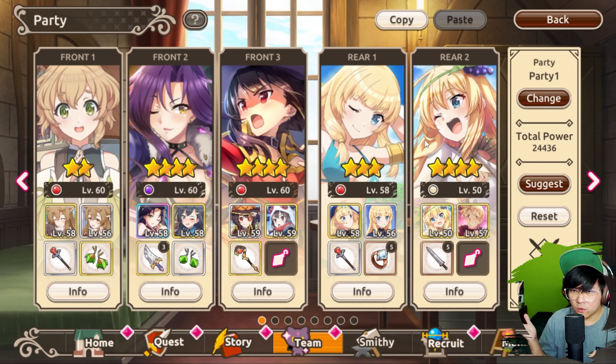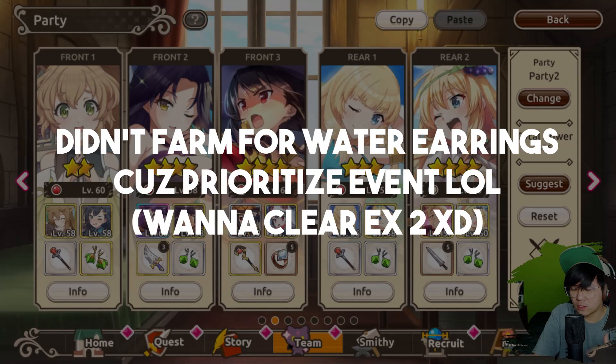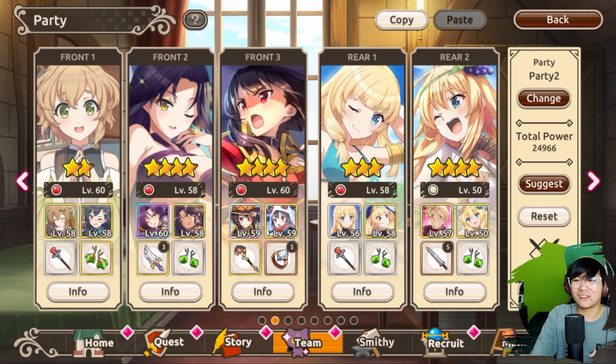TLDR — too long, didn't watch — basically bring as many fire units as possible. This is the team I bring to the event, and also the current arena as well, because both are weak to fire. It's a really nice week to be honest — both the event and the arena boss are weak to fire, which is good to get us started since we just started the game and can't really build so many things around.